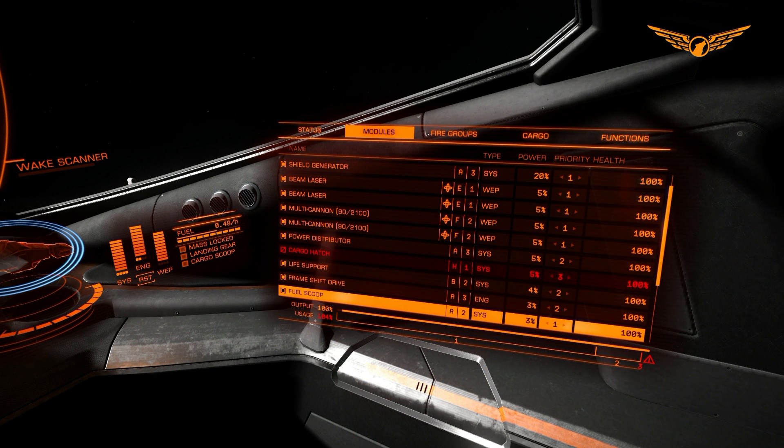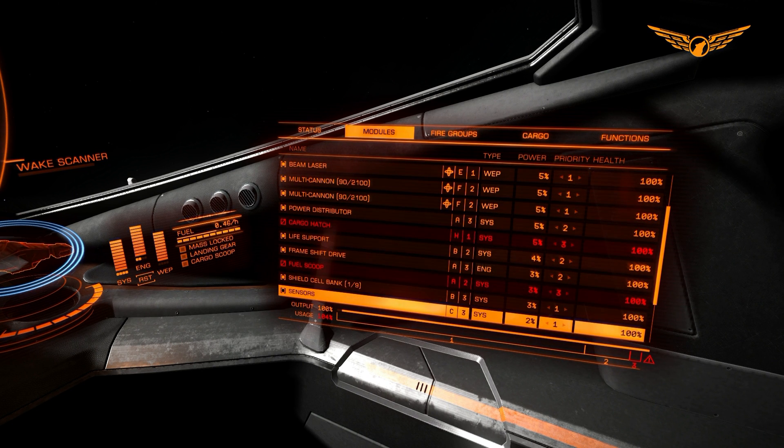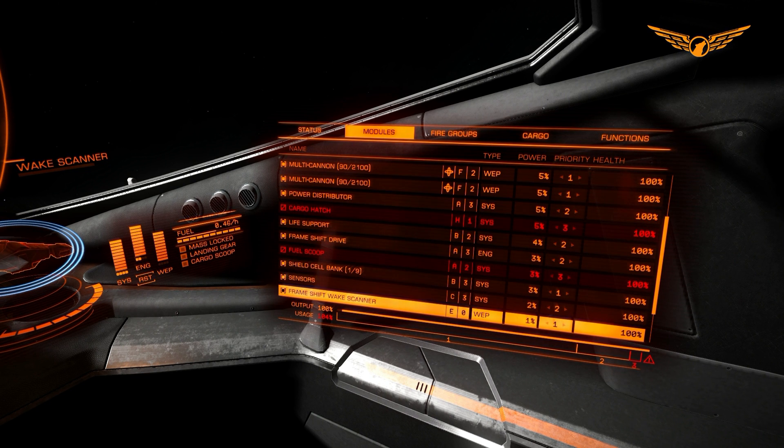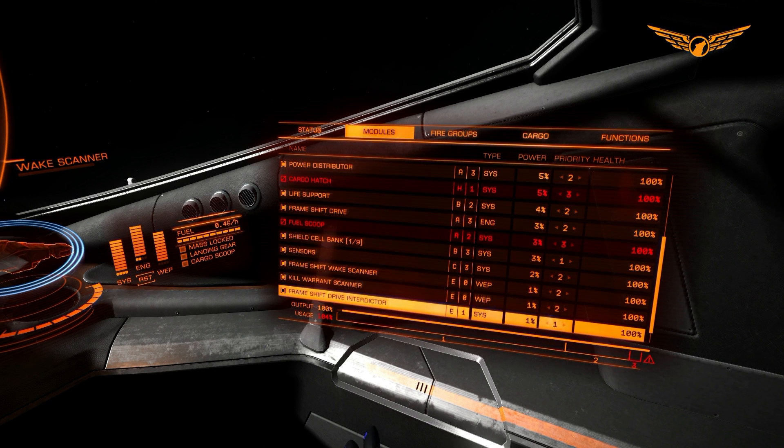Fuel scoop - I can't use that in real space, so I'm setting that to number three, meaning it automatically shuts off when I pull out my hardpoints. Shield cell bank - that is a combat necessity, so I'm keeping that as number one. Sensors are very important but not as critical for combat, so number two. Wake scanner - number two. Kill warrant scanner - I'll set that to number two as it's still just a scanner. Frameshift drive interdictor doesn't work in real space at all, so changing that to three. The power plant itself we can't change since it has zero percent power draw - that's where we get our power from.